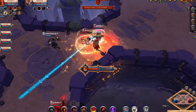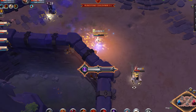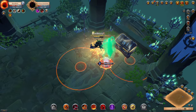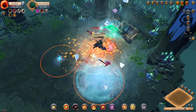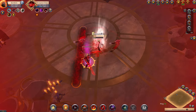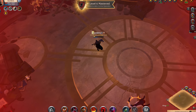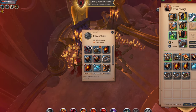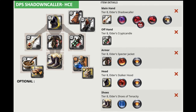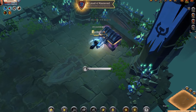Moving on to our second category: content value. This category is based on whether our item is viable across the different forms of content Albion Online has to offer — both PvP and PvE. Starting with PvE, since self-ignition provides the most AoE damage of any armor piece, it's instantly viable across multiple PvE formats. Whether you're farming solo dungeons, group dungeons, or open world mobs, an effective Specter Jacket build will let you clear in insane time. It's also currently part of the shadow collar meta build for hardcore expeditions at super high level.